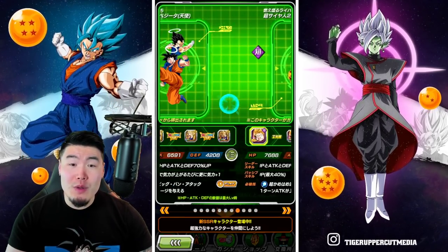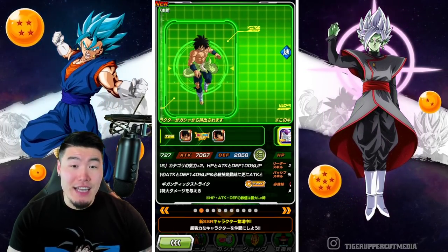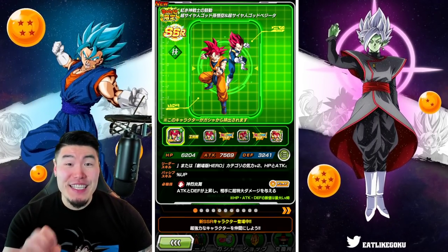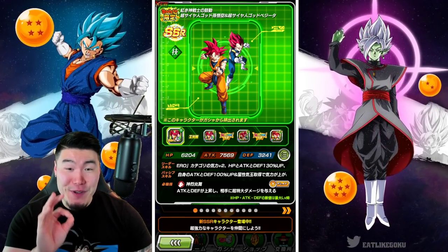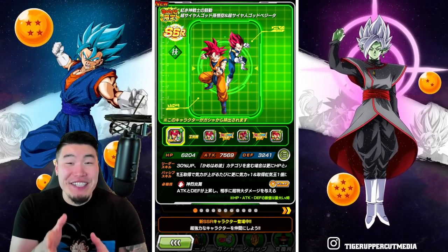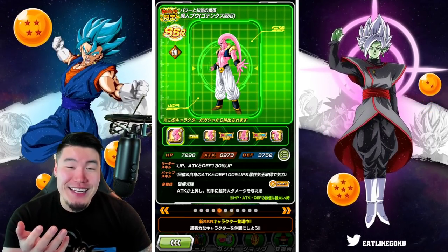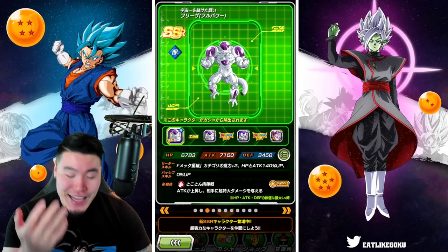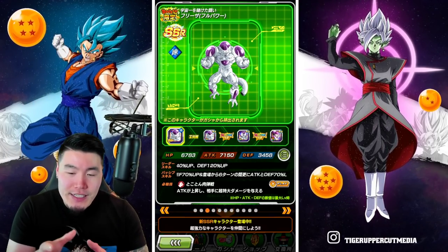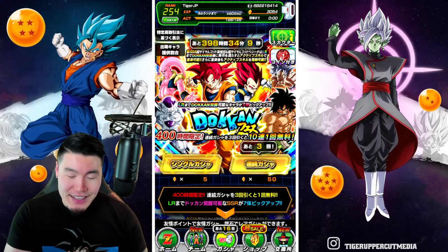So out of 10 featured units, SEVEN OF THEM — seven of them — are Dokkan Festival Exclusive LRs! There are seven featured LRs on this banner! Like, how insane is that? I don't even know what to say about the value, the sheer amount of value for your stones that are on this banner.